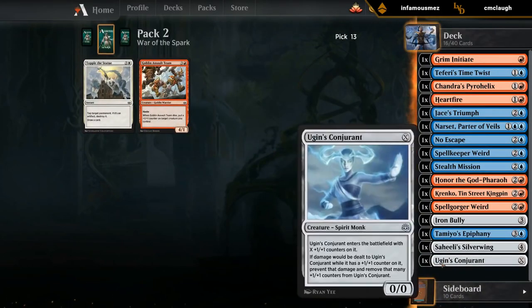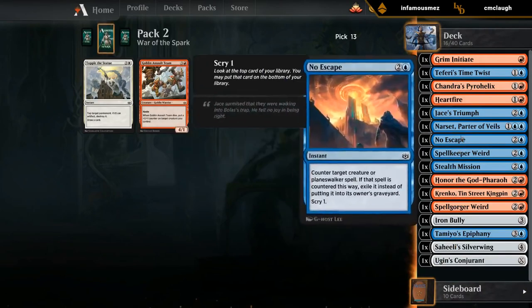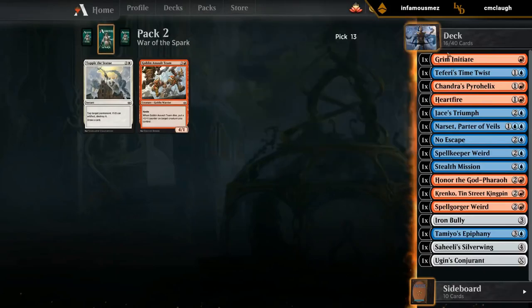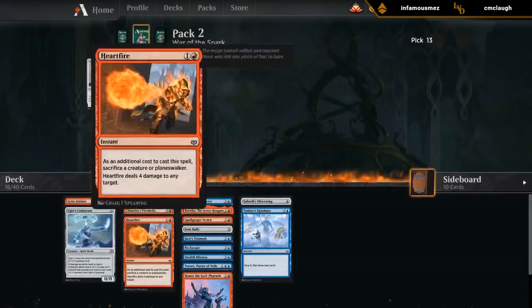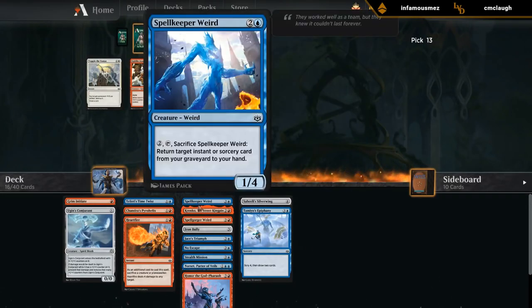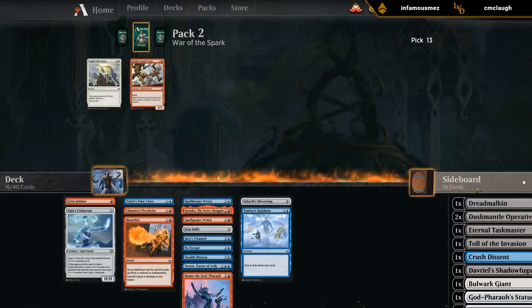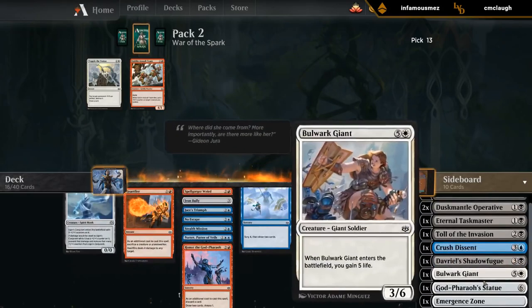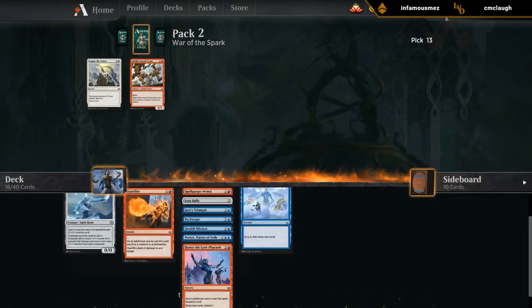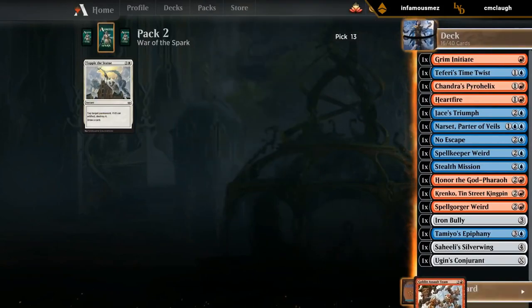Our deck needs a bit of help. We're lacking in the removal department — we've got a Pyrohelix and a Heartfire. We're lacking in the two-drop department. We need Burning Prophets and Strix pretty badly. We could use some more curve-toppers to help close out the game. Our playable count is also relatively low because we had to switch colors in the middle of the draft. Hopefully the last pack ties everything together; otherwise we're going to have a bit of a weaker deck on our hands.